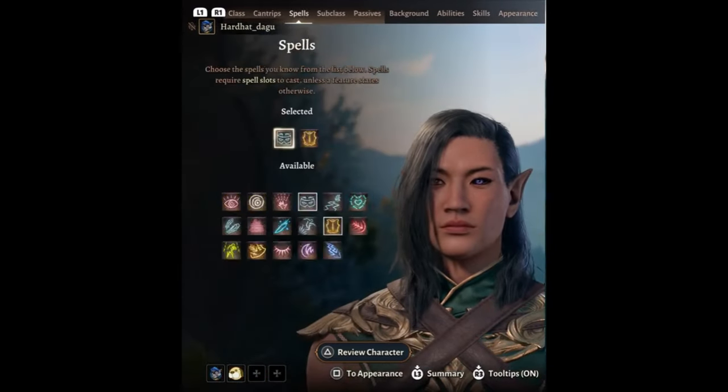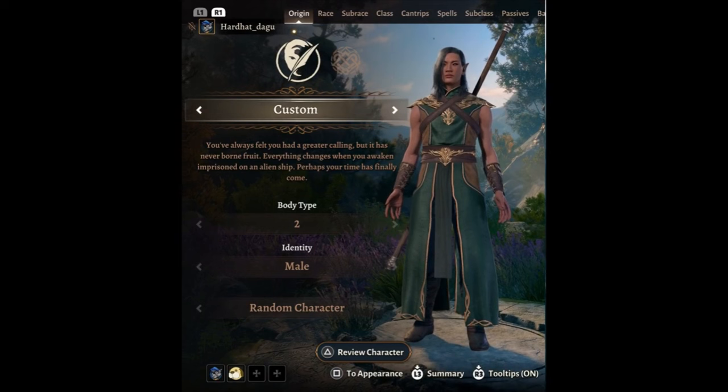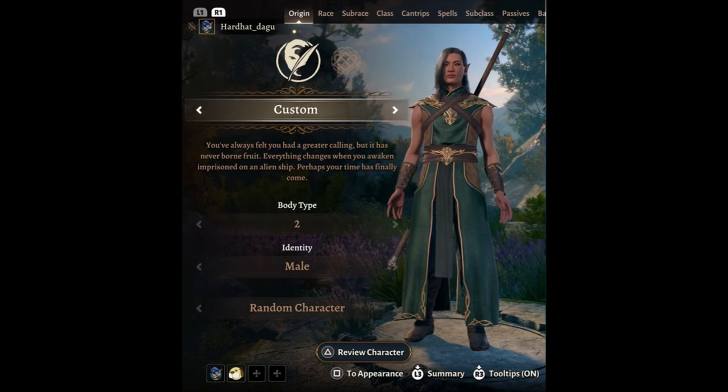Before I get into the Sasuke build, I want to clarify — if I were to make these builds 100% accurate to the lore, for most fictions every character would just be a human, and that's pretty boring. So the way I like to do things is mix the two lores. We have Baldur's Gate 3, which is in the D&D universe — how can we mix what certain races and classes represent in D&D with the personality traits and lore of characters outside of D&D?